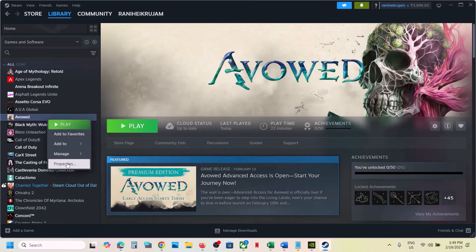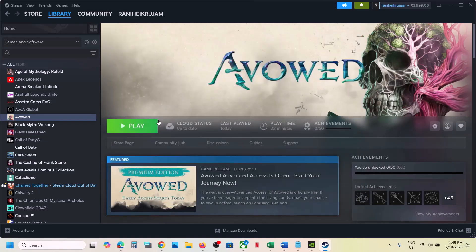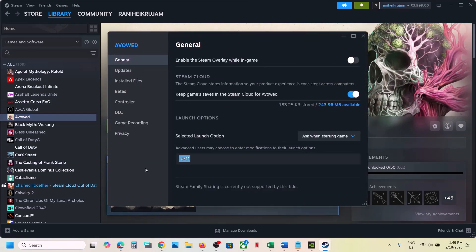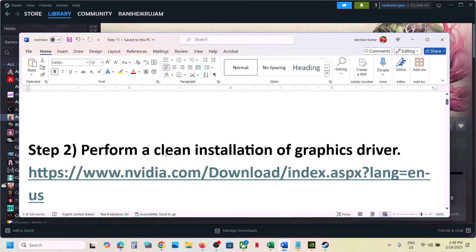Make a right click on the game, select Properties. In the launch option you can type in -dx11, then close this, launch the game and check. If that does not work, go to Properties once again and type in -d3d11, then launch the game. Still not working? You can type in -dx12, launch the game and check. Still not working? Remove this and follow the next step.